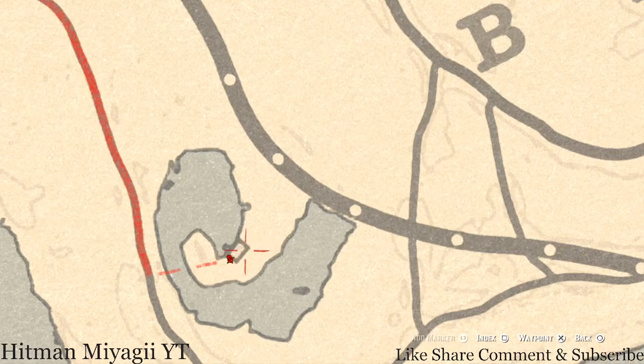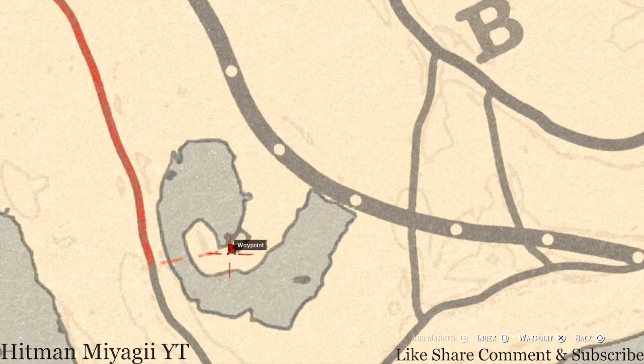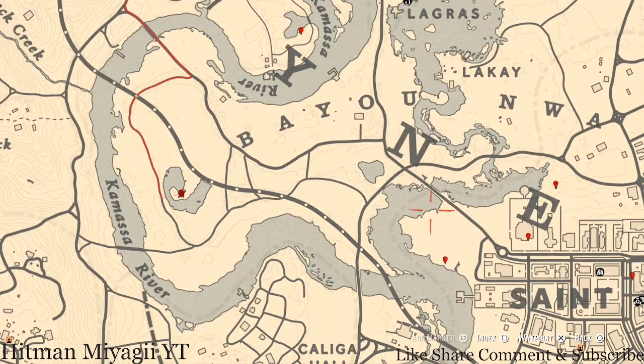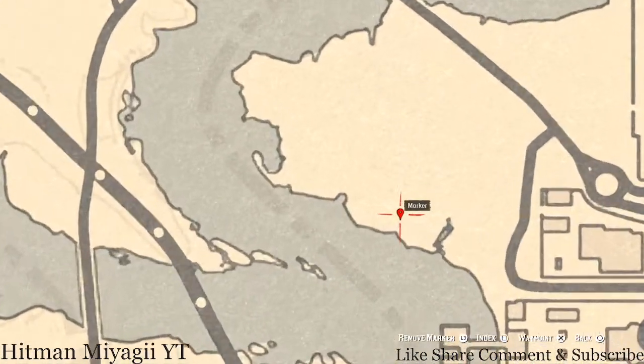Our next location is right behind this house — super close to it at the back. Pull out your metal detector and you will get a random lost jury. It's directly behind the house with your metal detector, and that's what you will get.